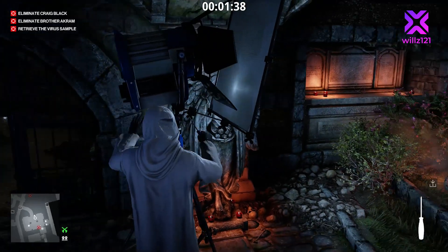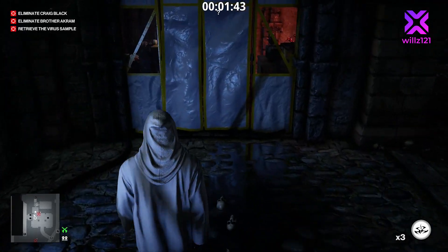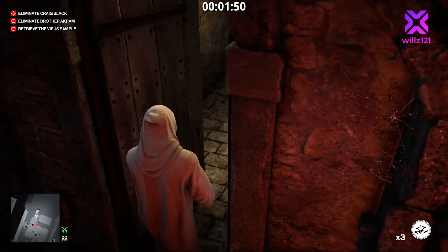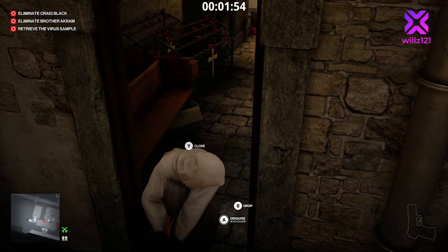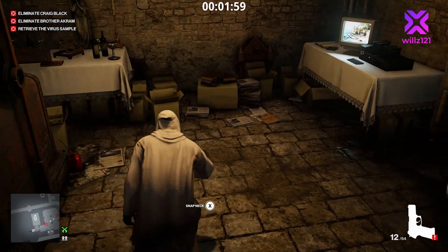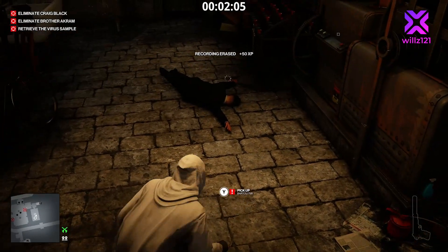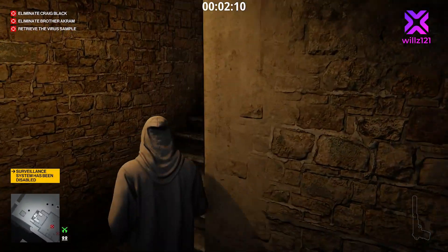Toss your coin on the floor to distract the producer, pick it up again, and run through to the light. Once both guards are looking away, use the screwdriver to fix the light — this will encourage the producer to call Craig Black and get him to come down here. Next, go out of this door, drag the body, pick up the gun, and take the body into this side chamber. Nobody comes in here so we can dump bodies without issue. Pull the wires on the security camera — that sets us up for the whole mission. Drop the gun, we don't need it.